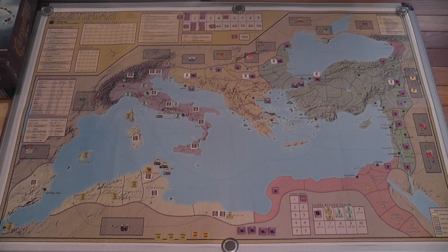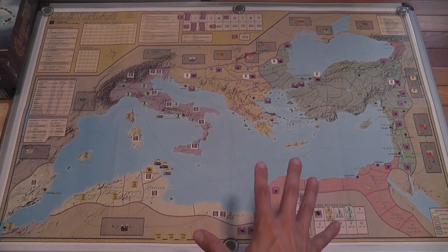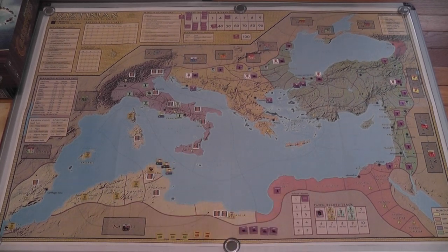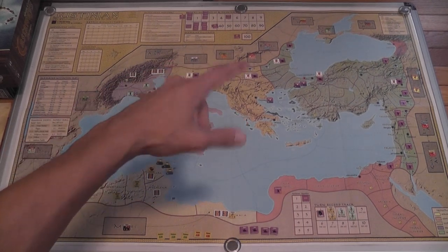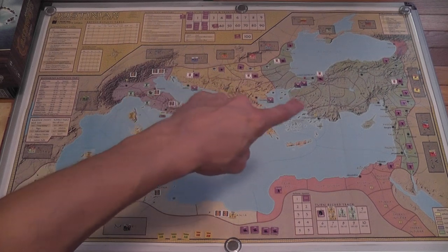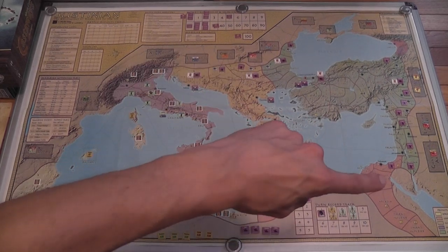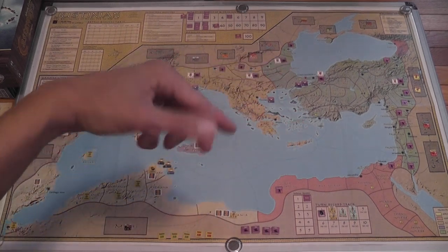This is the map of the game as it looks in a setup. There are several ways the game can be set up depending on how players distribute their forces. Generally speaking, the Byzantine player will control this area here, this area in the Middle East, and Egypt. The Byzantine player places troops — frontier troops and armies — to defend his territory.